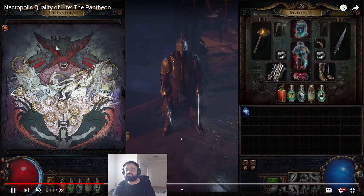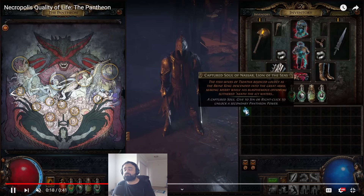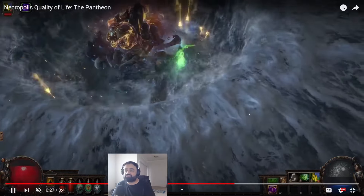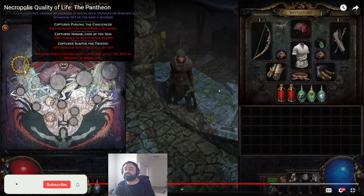So first, we have the Pantheon changes. Basically, any Pantheon you unlock on one character will be available to all characters that you create across the league. So this is super nice — you don't have to worry about filling out your Pantheon once you're done with your league starter and you roll a new character. This is super quality of life and it's going to be insane.